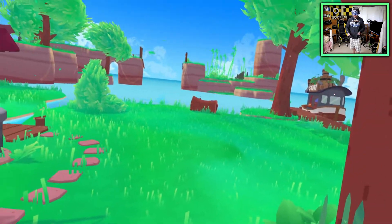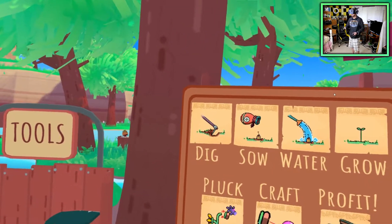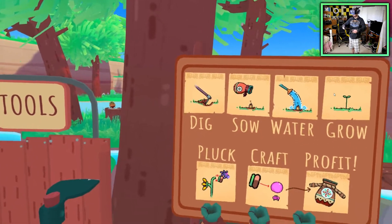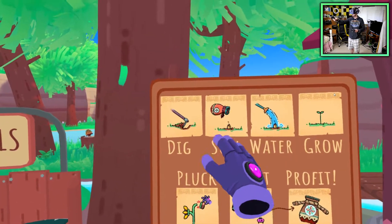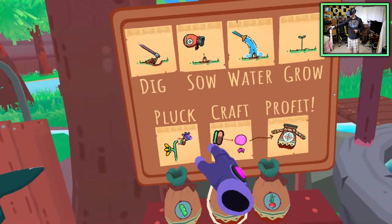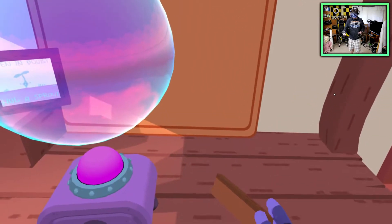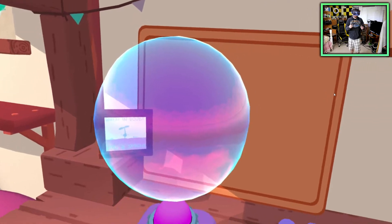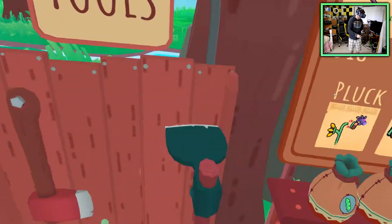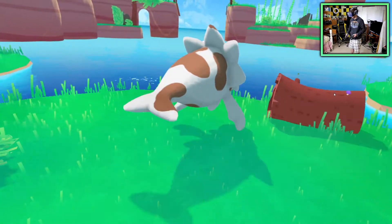Let's get started with some gardening. We're going to plow the land — there's a little tutorial that shows you how. Plowing is basically laying out the groundwork to plant seeds. Then you water them, they grow, you pluck them, you craft, and you profit. You craft with this bubble machine here — you put in your components and it spits out what you're trying to create. Let's start laying out the groundwork with this tool. You've got a nice amount of land to get started.